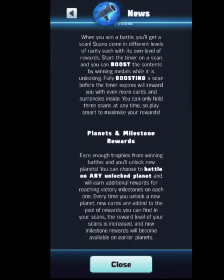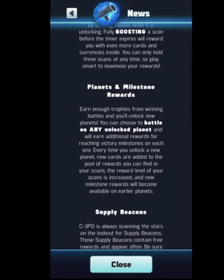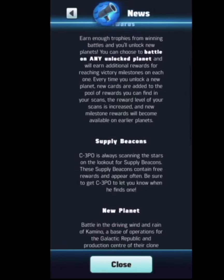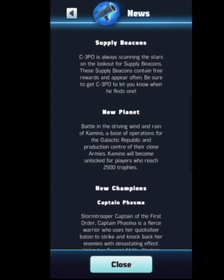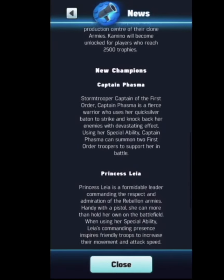I'm more just trying to show you guys the cosmetics of the game, because when you download it, then you'll understand what it means to boost and scans and how to obtain other cards. There are new planets now — I saw one of them today when I was playing. They put new maps on here. Supply beacons — that's part of acquiring minerals or gems. But the new planet is Kamino. Looks like it unlocks for players who reach 2,500 trophies, so you have to get to a certain tier to unlock it, which is weird.